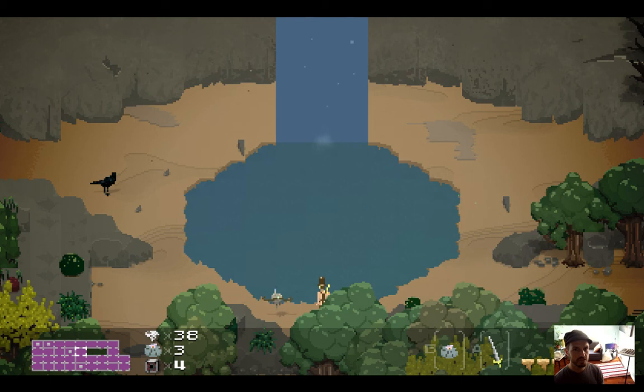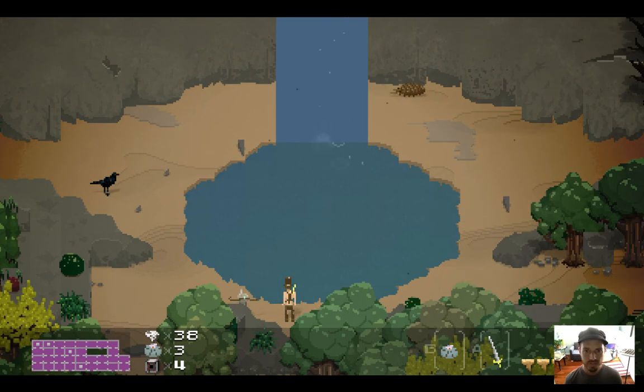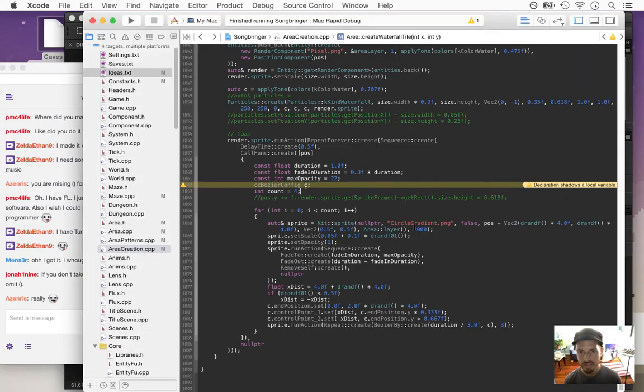We do have some — at least they're there and they're at the point I wanted them at. They're just acting not at all like I want them to yet. I'd like them to be regular circles rather than circle gradients — let's start with making them circles.